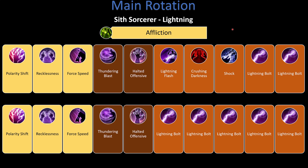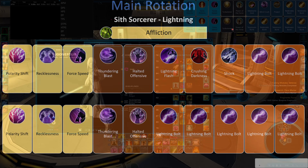What I'm going to do further on is provide two different parses: one following the static rotation very strictly, and one using the priority system. You'll notice about a 1000 DPS difference. With practice you can spend a lot of time with this class and edge out even more DPS as you become more comfortable.